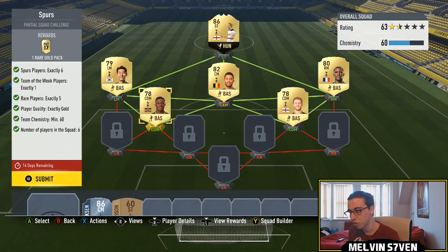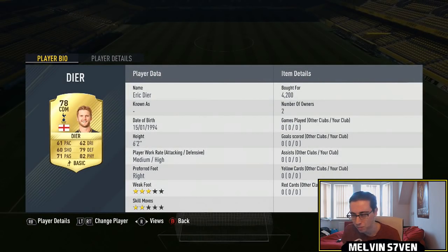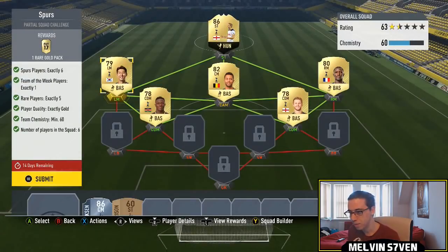Eriksen's extinct, so is Son. The ones that aren't extinct are like 200k, so you are going to have to snipe if you want to get them cheaper. But the rest of it is really cheap. I've had to buy Dyer for 4k, but you only need 6 players and you can pretty much use any — but they have to be rare and all gold. You get a 25k pack for that.